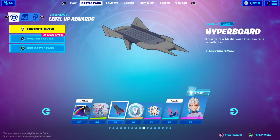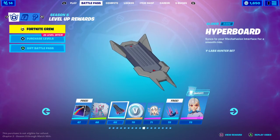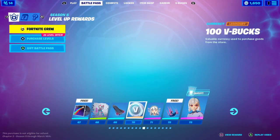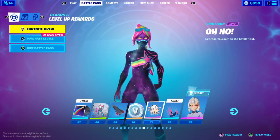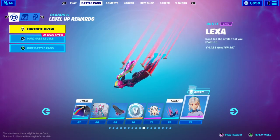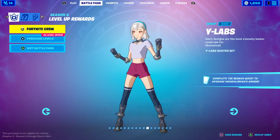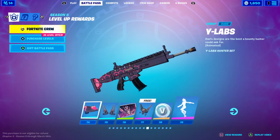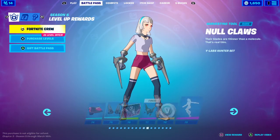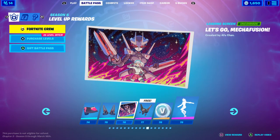Tier 69 you get the Hyperboard — 'Sync to your Mecha Fusion interface for a smooth ride.' I'm guessing you stand on it like a glider. Tier 70 you get 100 V-Bucks. Tier 71 you get the Onomi Motocon. Tier 72 you get the Target You Fired contrail. Tier 73 you get Lexa skin. Tier 74 you get the YLab Draft. Tier 75 you get the Null Claws pickaxe, which is a really cool pickaxe in my opinion.